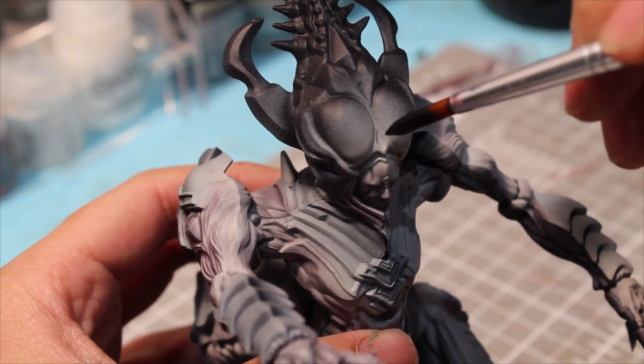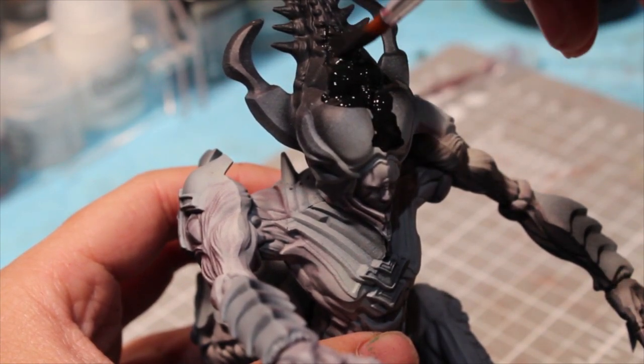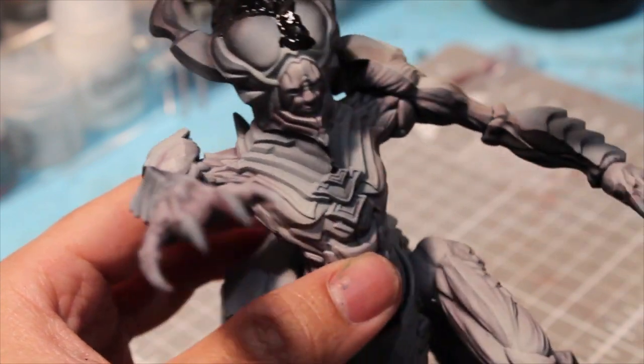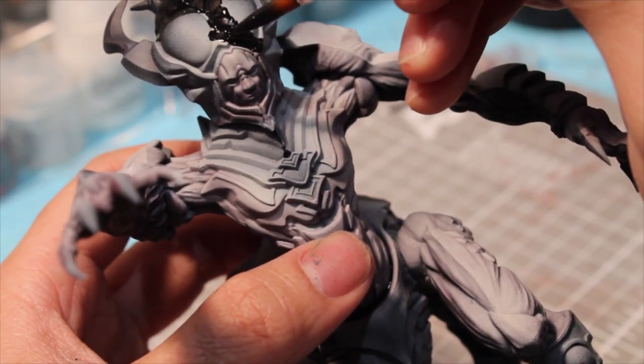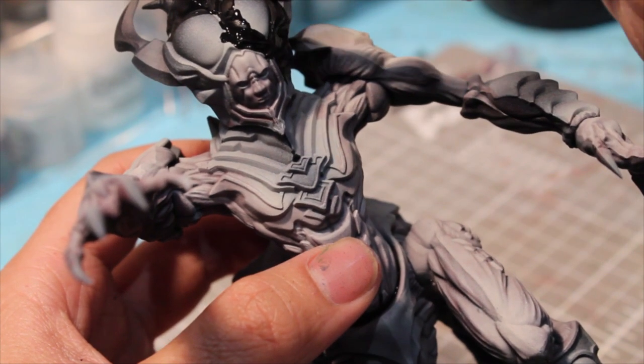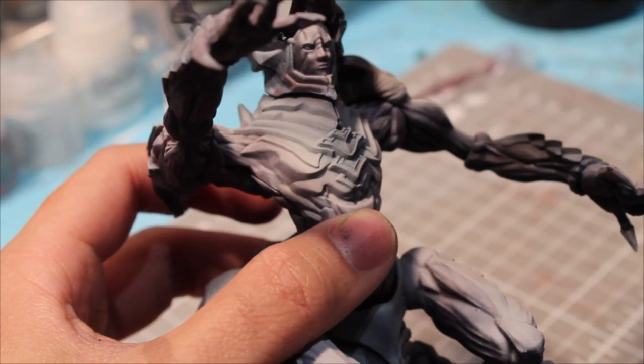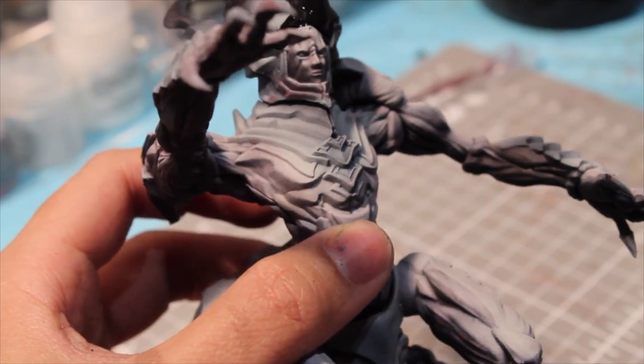Now that the flesh is done, we're going to move on to the carapace. We're going to use black paint to tidy up all the places that we over-sprayed. I'm using Vallejo Mecha Color Black, which has a somewhat reflective finish. Alternatively you can use any black paint and apply a gloss varnish on top. We're just going to cover all the places that are not the flesh.